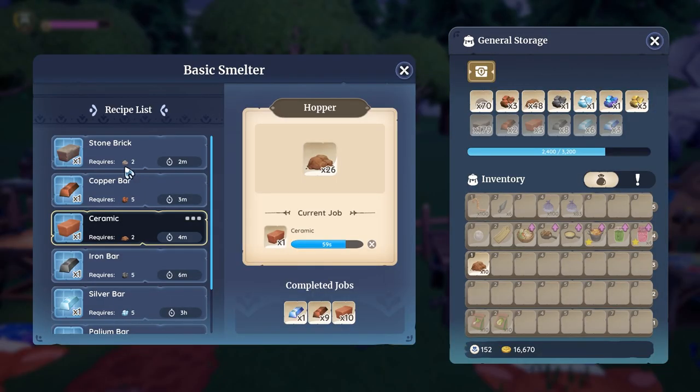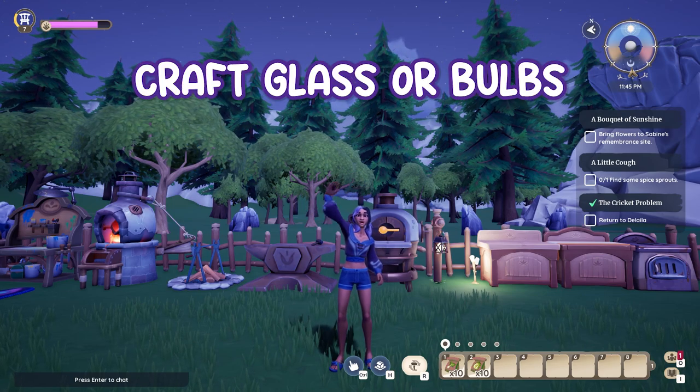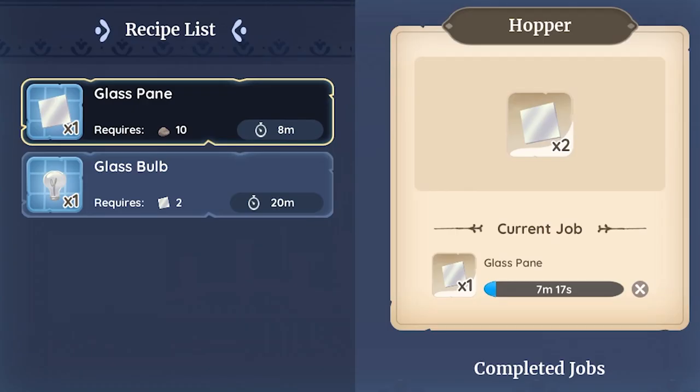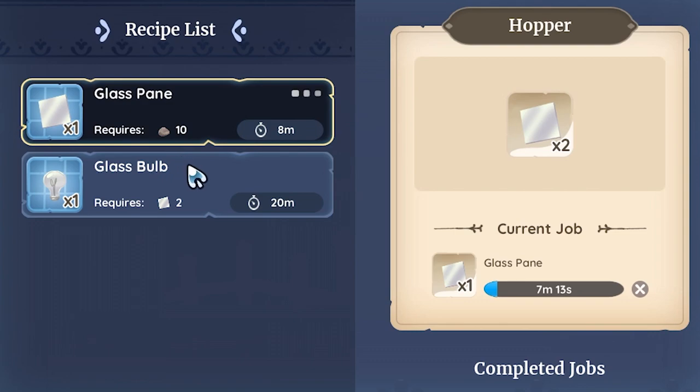Tip 6: Craft bars. All crafted bars use either two or five of a raw material. Crafting bars using the smelter will give you either one or four more empty item slots per bar. Tip 7: Craft glass or bulbs. Using the glass maker gives you lots more space if you craft glass panes, because each one requires 10 stones. Then each glass bulb requires two glass panes, or 20 stones total.